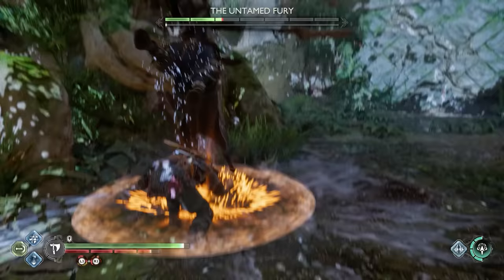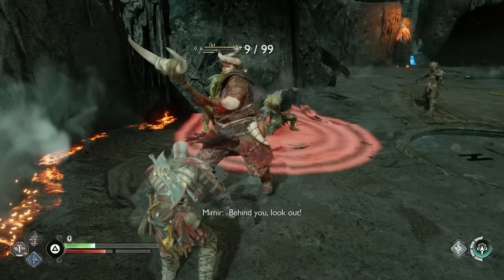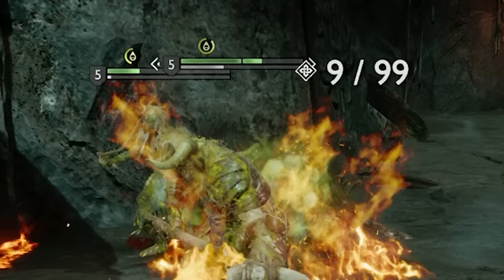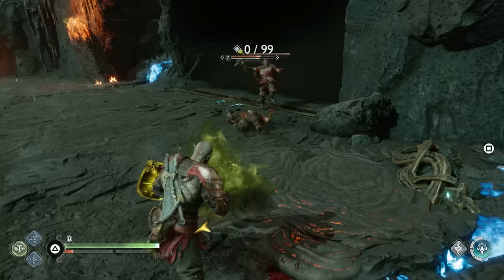The next tip has to do with the poison element. If you have any attachments or gear that can deal poison damage, inflicting poison on enemies will lower their level. So if you're facing an enemy one or two levels above you, poison will knock them down a tier — they'll take more damage and deal less to you. If enemies are way higher level, poison is a great way to bring them down a few pegs. Keep an eye out for attachments or armor that enable poison damage.